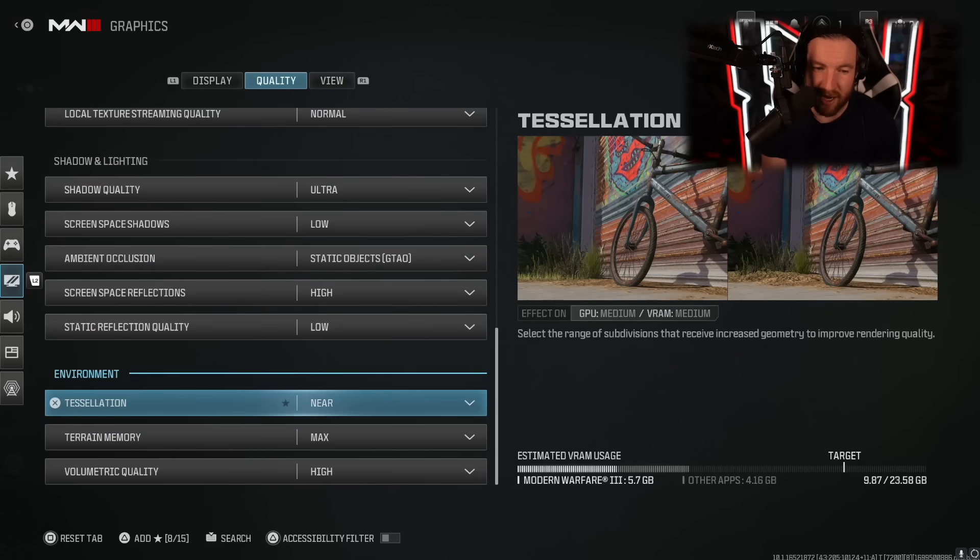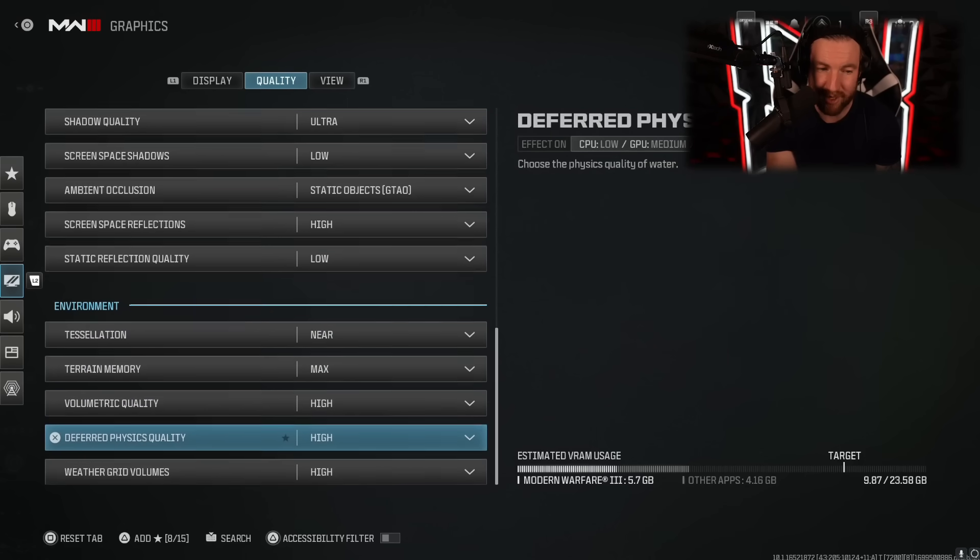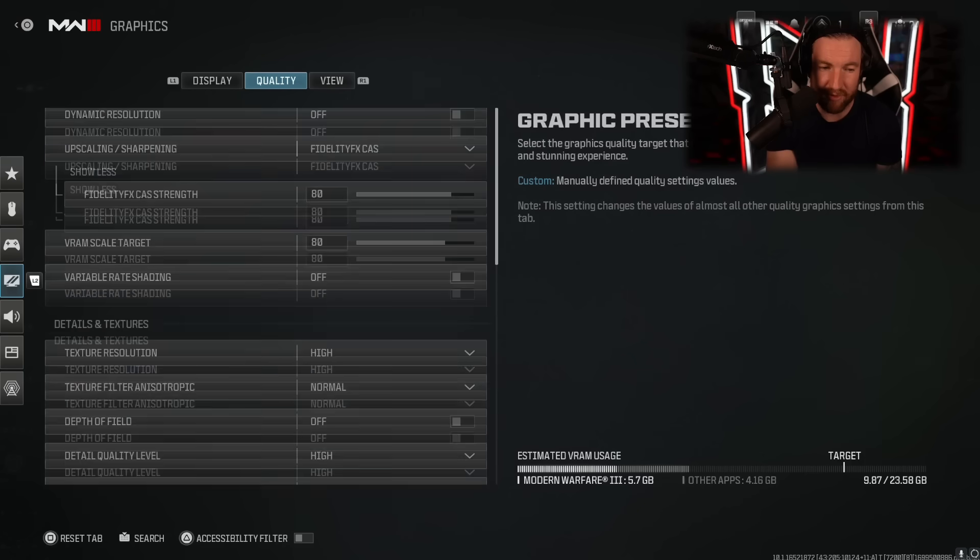There's another setting I find doesn't make a big difference, so I put it on low. For environment settings, if you're having trouble especially on ground war maps, these are the ones to turn down — they will help a lot with the frames you're getting. I have them all on high.